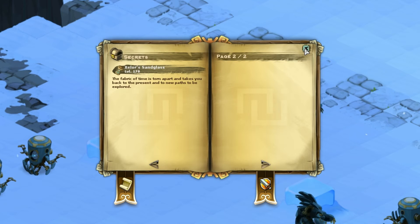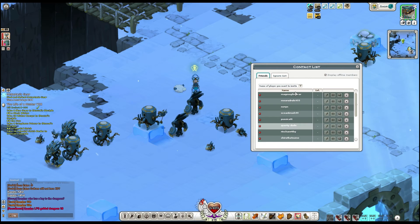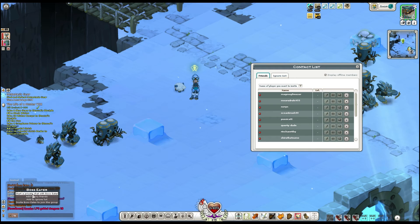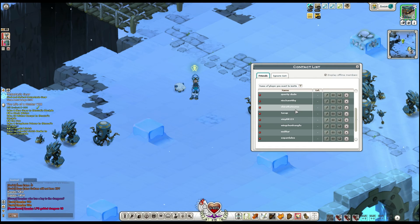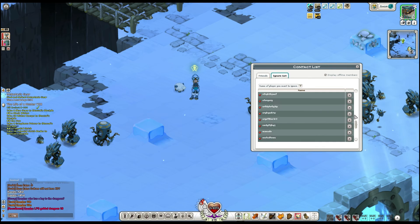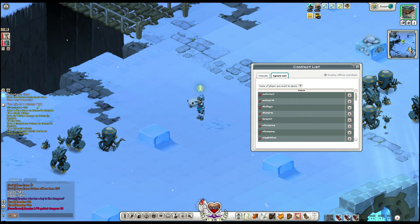The contact list shortcut is C. If you have a friend, right-click them and select 'add to my friends.' It will show their level, account name, and current character name, and you can send them a message or invite them to group. You can also maintain an ignore list — I use it for farm bots and spam messages, so they don't fill up your chat box.